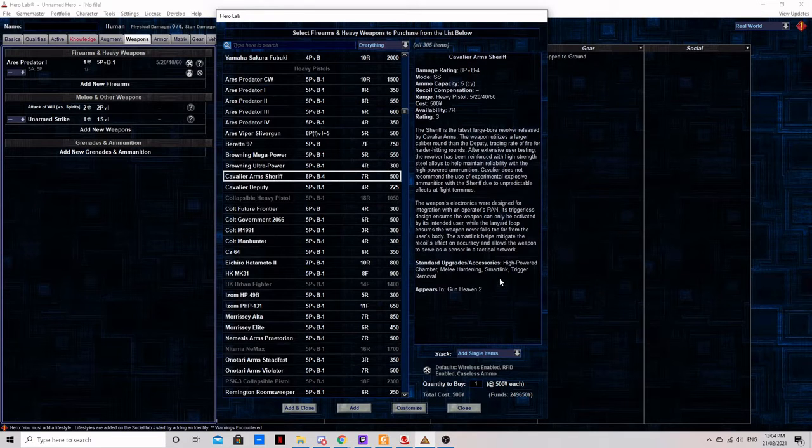The Cavalier Arms Sheriff. This is an anti-material rifle, pure and simple. Single action and a five-round cylinder hurts it, and the high-powered ammunition it uses is expensive, hard to come by, does not come in specialist variants, and has a negative penalty to hit that you cannot get rid of. However, the 8 physical damage and negative 4 penetration means this gun is going to ruin the day of anything short of a light tank if it lands that hit.